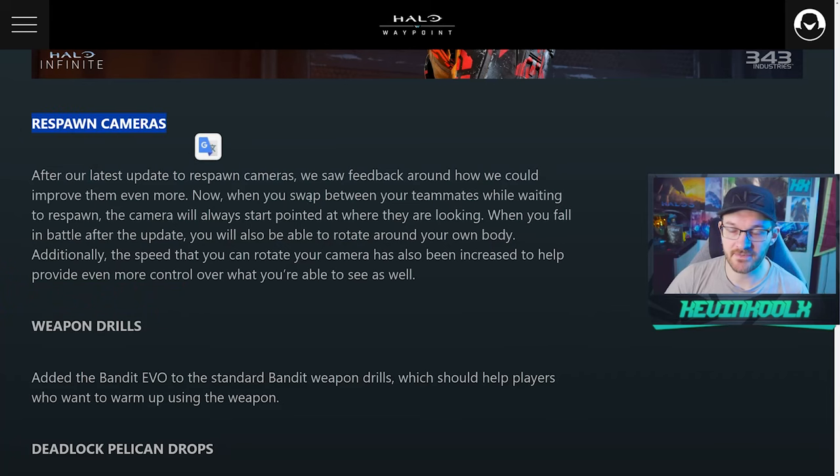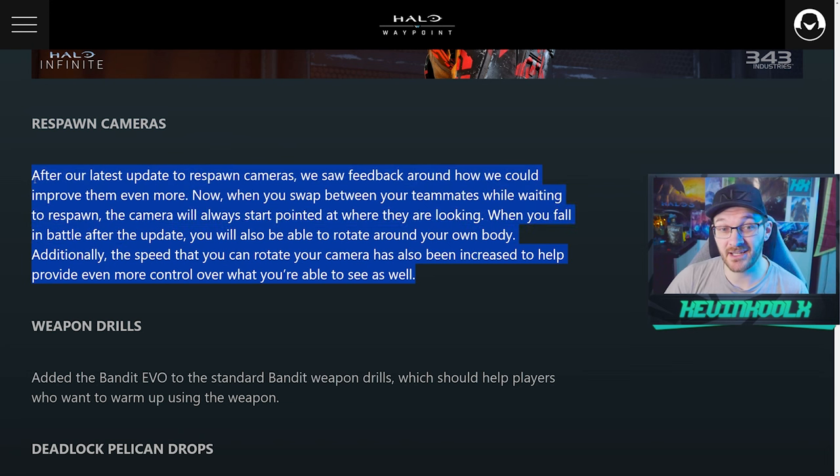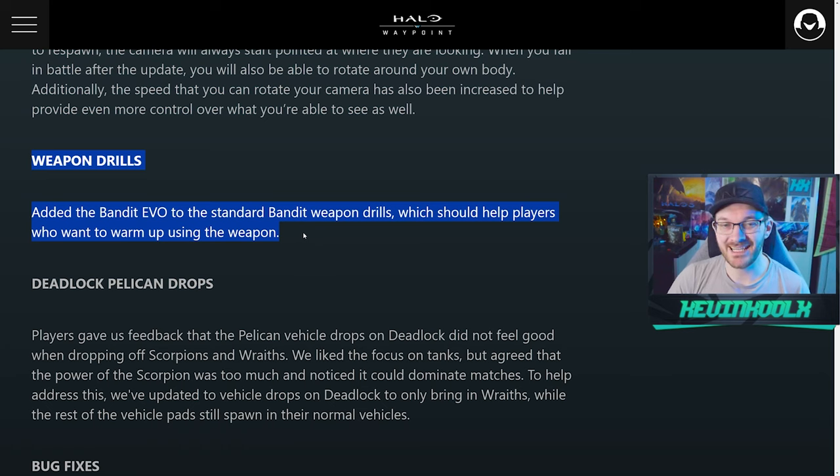Respawn cameras are changing with this update — returning that classic feature of being able to rotate your camera around when you die to keep track of players and call-outs. That's coming back in the game, which is a fantastic change. Weapon Drills are also getting an update where they're adding in the Bandit Evo rifle.